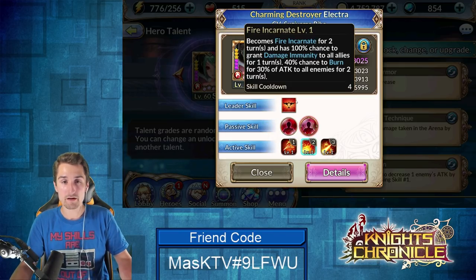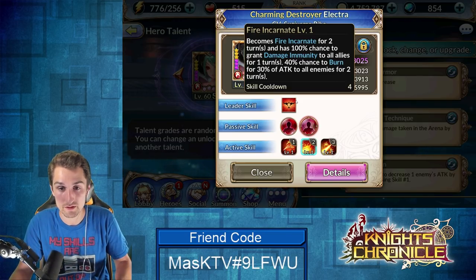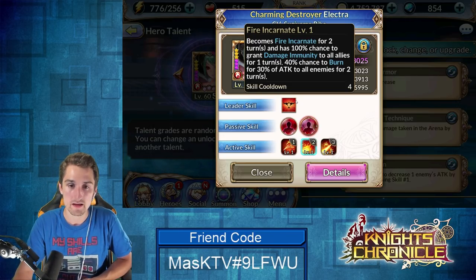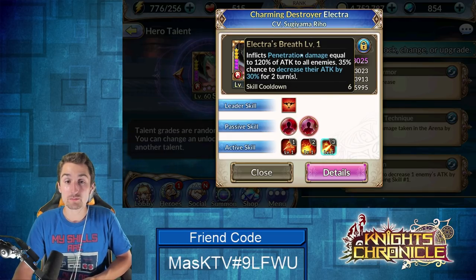Her second skill is Fire Incarnate. She becomes Fire Incarnate for two turns and has a 100% chance to grant damage immunity to all allies for one turn, a 40% chance to burn for 30% of attack to all enemies for two turns, and to attack all enemies for two turns.